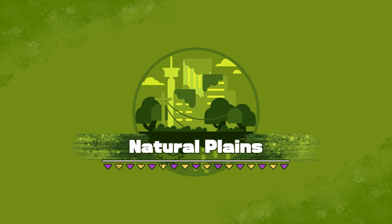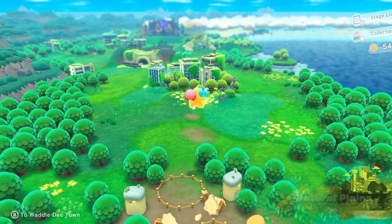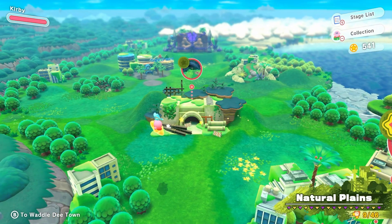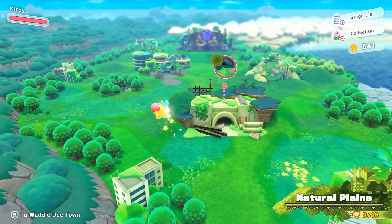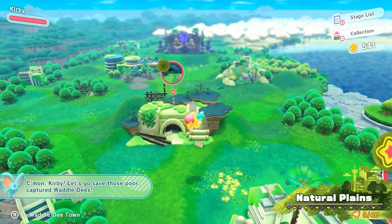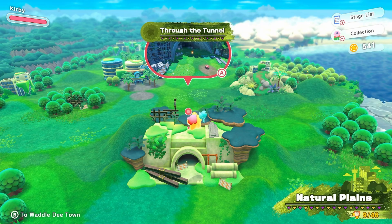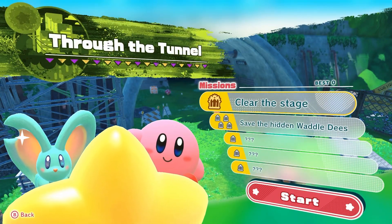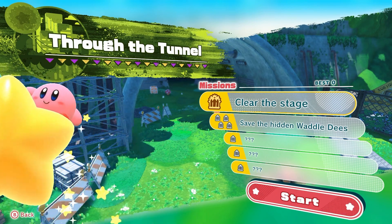I was right, it was Natural Planes. Oopsies. There we go, that's a boost. Through the tunnel. Clear the stage, save the hidden Waddle Dees, and three mysterious objectives.